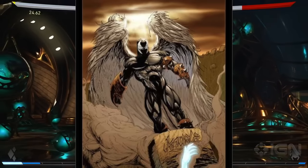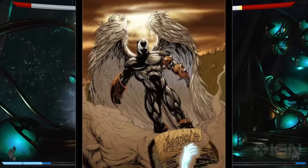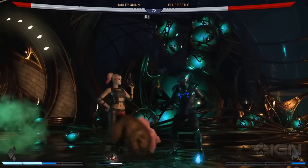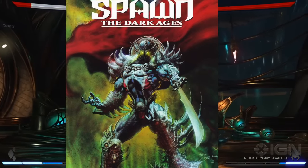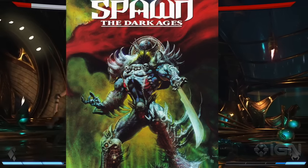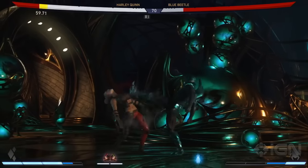Number four is Angel Spawn, which a lot of people always say is one of the coolest looking Spawns, and I definitely agree. Moving on, number five is Spawn from the Dark Ages. This Spawn looks awesome and is a perfect example of something NetherRealm could do with the new gear system.